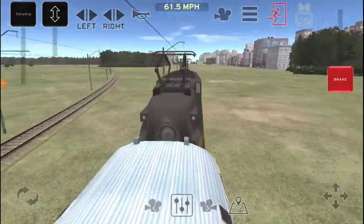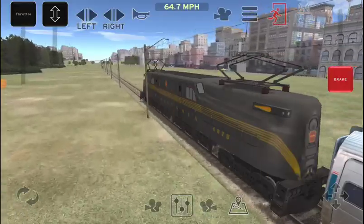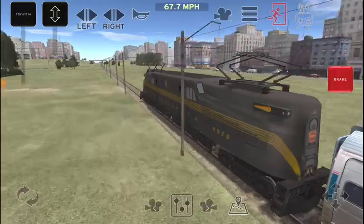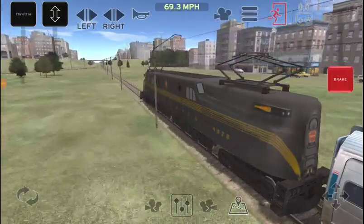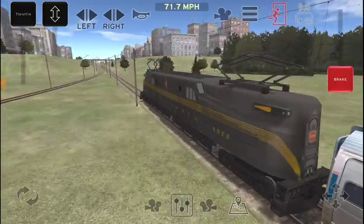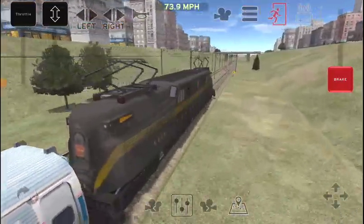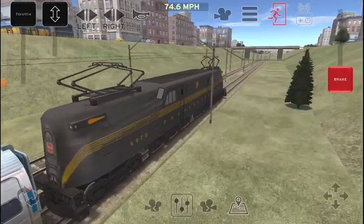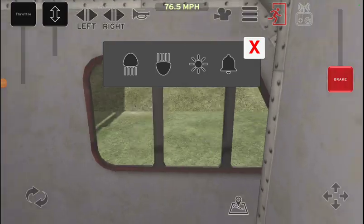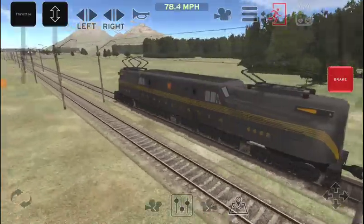What is the top speed of this? The top speed is 95 miles per hour for this new electric engine. This is very fast. It also features cab lights and new lights.